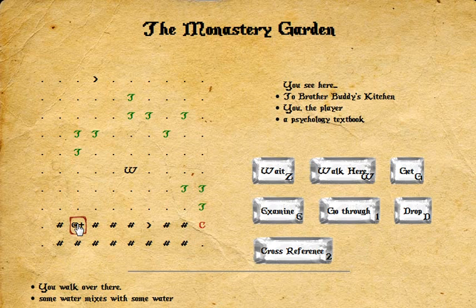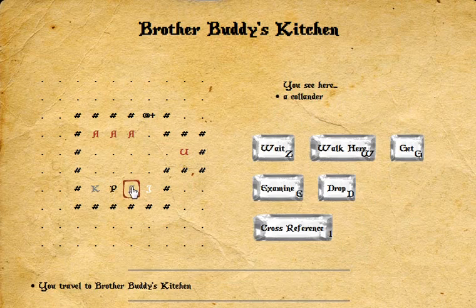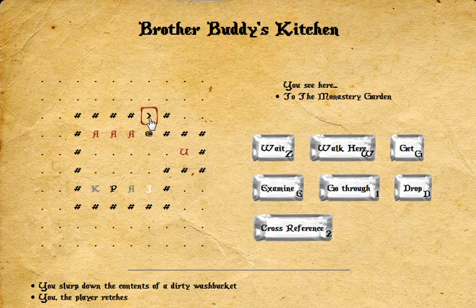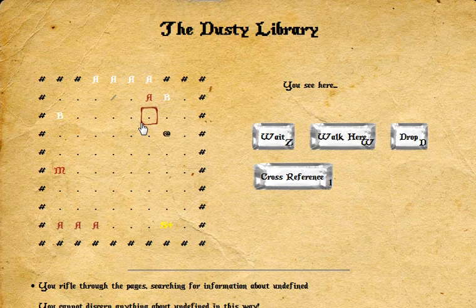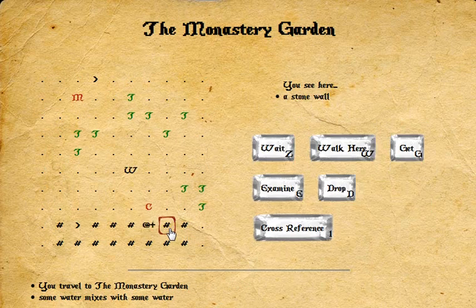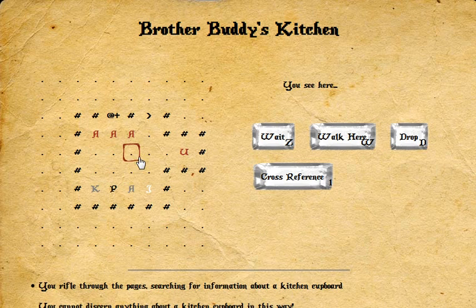We also have Brother Buddy's kitchen. With my amazing psychological book, I mean of course I can learn how to do things. Gotta get other stuff — I don't even know. I retch. Oh crap, that is not what I wanted to do. But let's go ahead and go back here. Let's use the chemistry — or maybe the biology. What's this? Oh, it's just a sponge. Let's get the biology textbook, get back here. And maybe I can use this to learn how to do stuff with it. You discern nothing about a kitchen cupboard in this way for cross referencing.